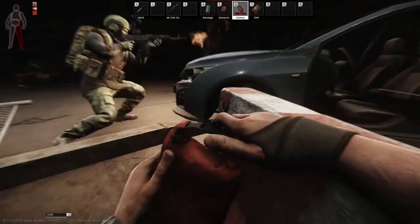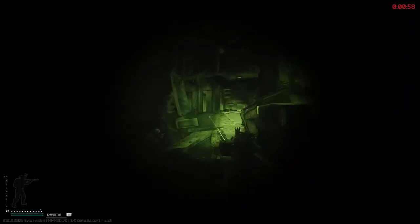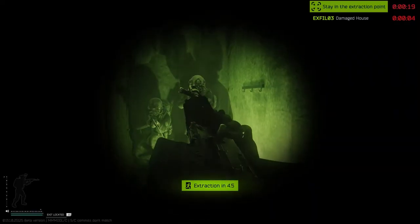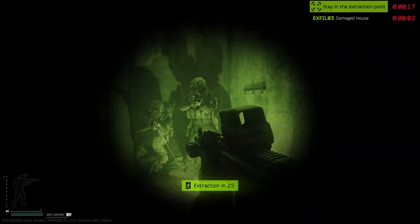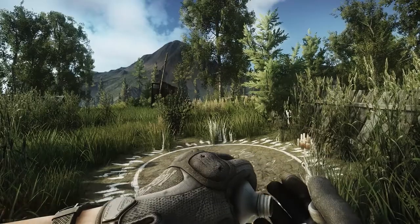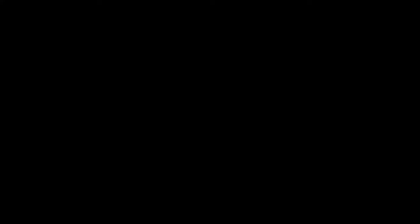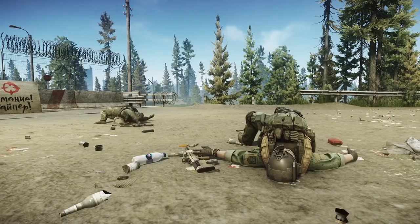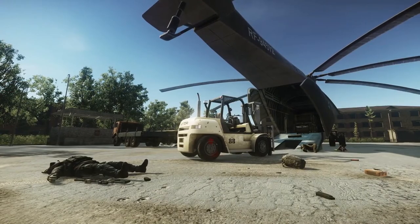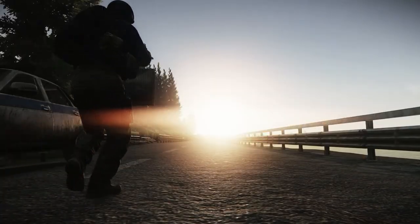But a raid in Tarkov is not a cakewalk. Here you've got to pay close attention to your health, the environment, and sounds, or otherwise you're cooked. There's a lot of ways to die in Tarkov: bullet wounds, blood loss, poisoning, exhaustion, and even dehydration. Just hesitating can kill you, and if you don't manage to leave the location before the raid timer expires, you'll go MIA. With any death, you'll lose everything you were carrying, as well as what you found in the raid. Be careful and keep your eyes open.